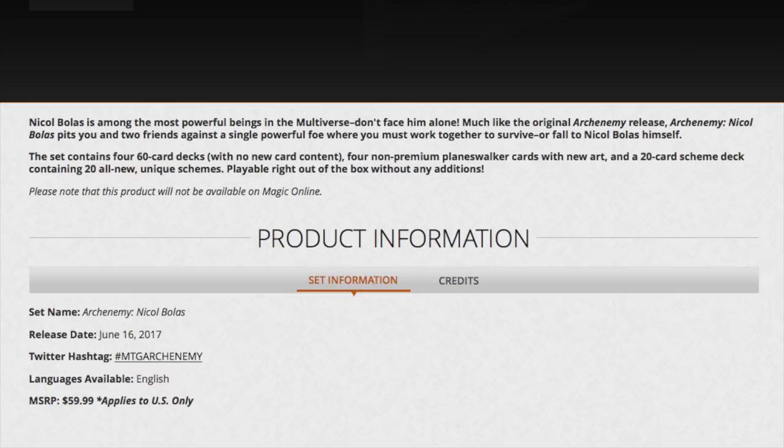Today we're talking about the Archenemy: Nicol Bolas collectible set. The MSRP is $59.99 in the US, coming out June 16th. The question you want answered is: should you buy it? We're going to look at all the decks. I've calculated the TCG Market value of all four decks combined — MSRP is $60, but the value of every card individually would be around $90, give or take $5.